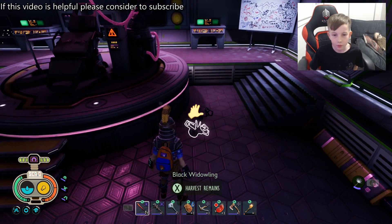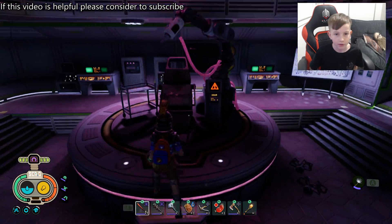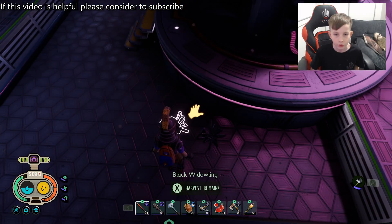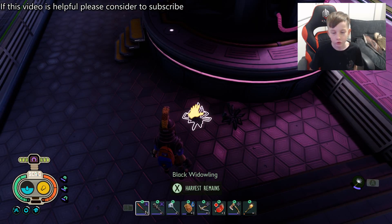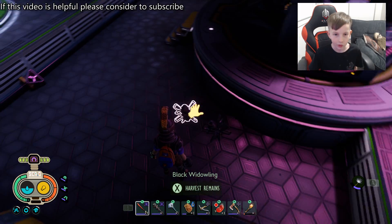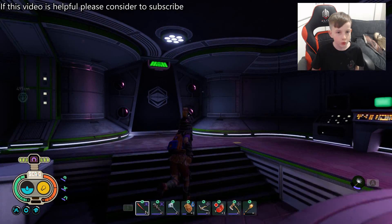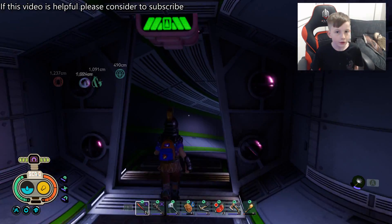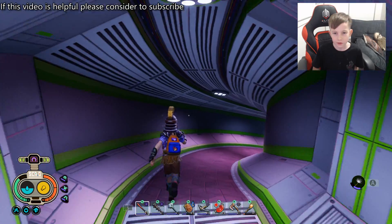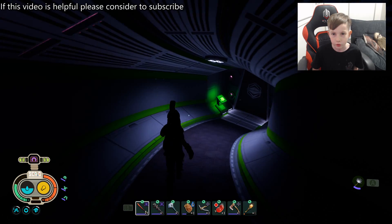The first room will probably be the science main room. You'll have the lab chair and some lab equipment. There's not really much to do here except you're going to have to run from a black widow on the way, and the black widowlings will follow you so you might want to get rid of those. Once you're done with that, this door should have no button — you can just walk straight through it, walk down this aisle and keep walking until you reach another door.